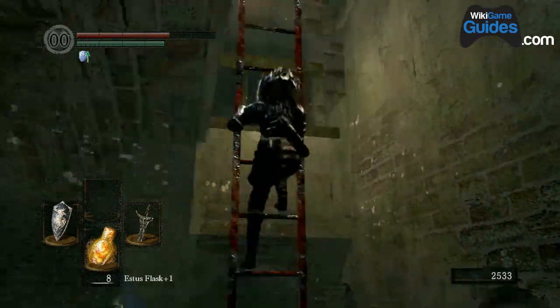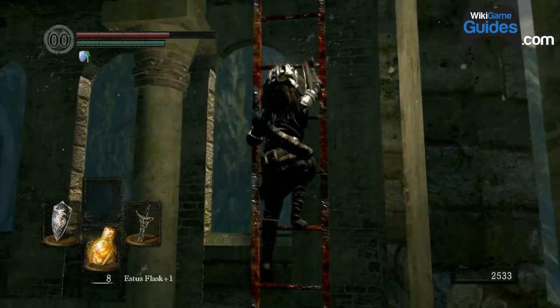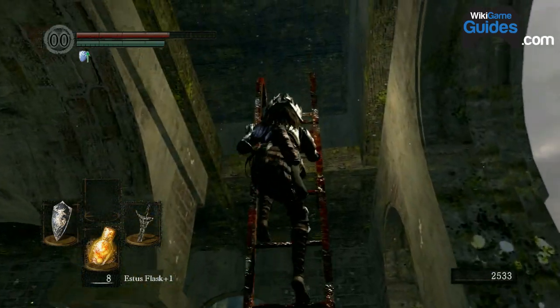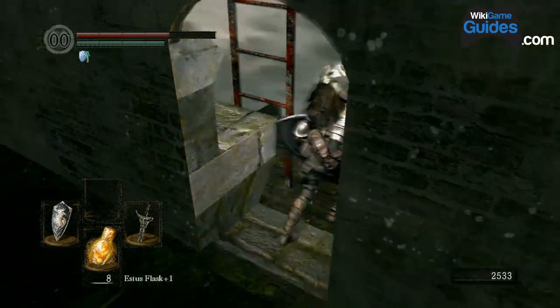You have to ring two bells to unlock a boss fight later on in the game. That's basically the only story objective you have so far — you're supposed to ring two bells, and this is one of them.